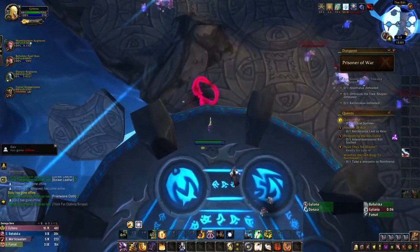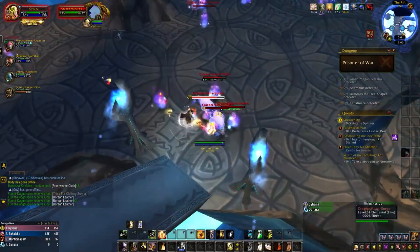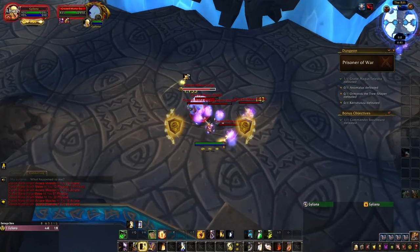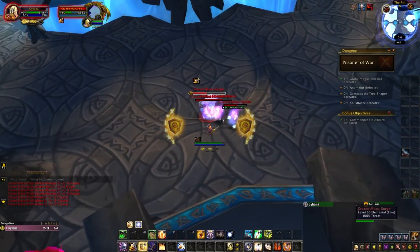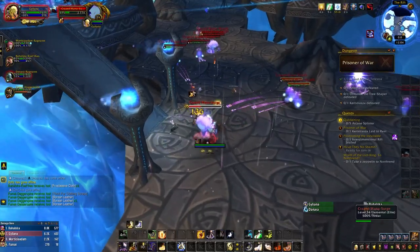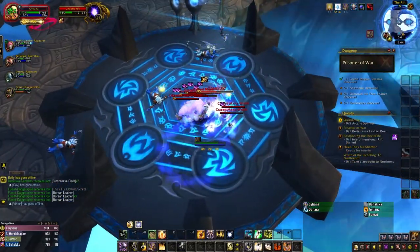After killing this pack, continue forward and hop off the ledge. It's technically possible to avoid pulling either elemental pack, but in my experience someone will usually aggro both of them, making this strategy likely to wipe your group. A more reliable strategy is to jump into the pack on the right, which contains a Mana Surge and multiple Crazed Mana Wraiths. The Mana Wraiths just cast Arcane Missiles at the tank and aren't too difficult to handle. The Crazed Mana Surge is more annoying, casting Mana Burn on random targets and Arcane Nova, which deals damage to all players and heals nearby trash mobs. Once you've cleared this pack, head up the ramp to your left, where you'll have to fight one more pack with two Mana Surges and a Chaotic Rift. As always, the Chaotic Rift is the kill priority.